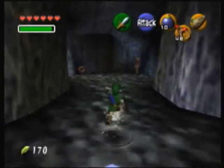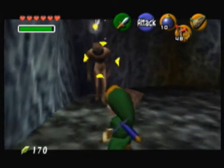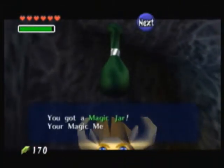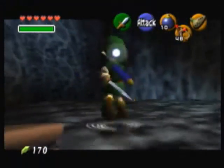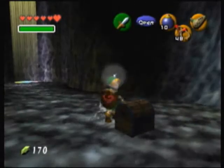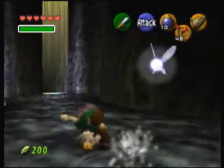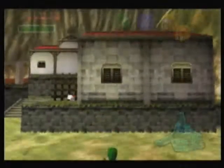In this hole we have some redeads. There's a green magic jar to restore your magic. If you can actually hit a redead with a jump attack, it counts as two hits — therefore it will do quadruple damage. We've got a treasure chest with a huge rupee worth a whopping 200 rupees. I can only hold up to 99 of those, but that was our first huge rupee of the game — there are loads more.